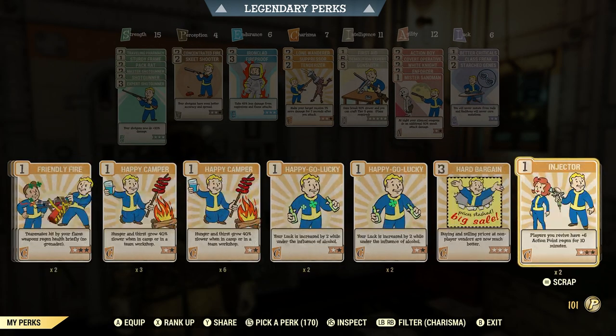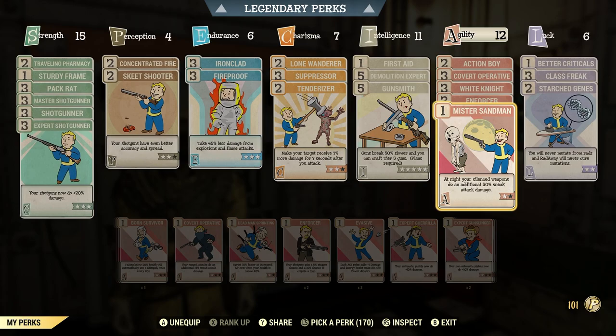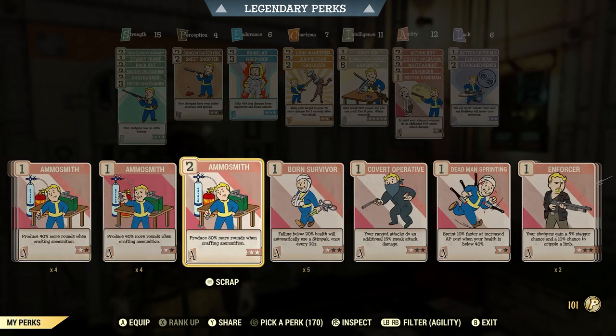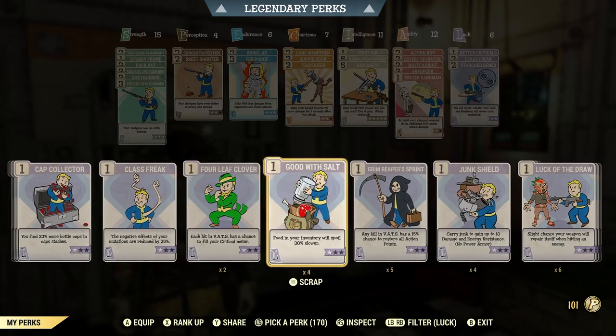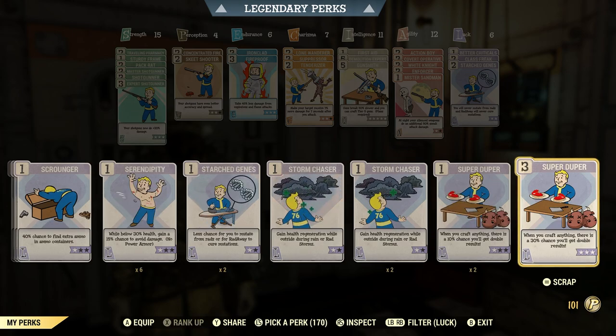The only card I may substitute is under charisma — it's called the Hard Bargain perk card, just for buying and selling at better prices at vendors, so I'll swap that out once in a while. Under agility I'll swap out for Ammo Smith if I'm crafting ammo — it doesn't happen very often but if it's for daily and weekly challenges I'll swap them out. Under luck I'll swap out for Super Duper — level three, when you craft anything there is a 30% chance you'll get double results. Pretty good card to have.